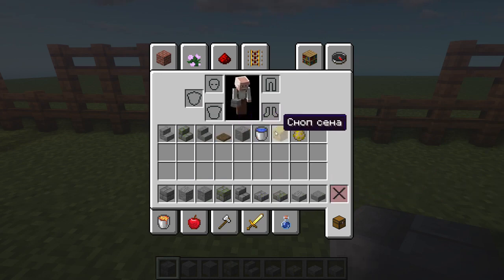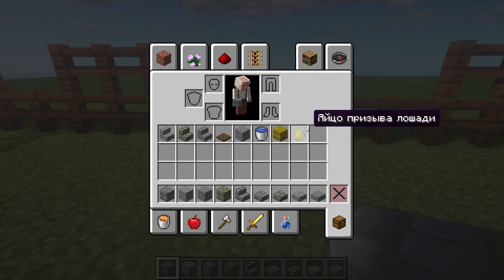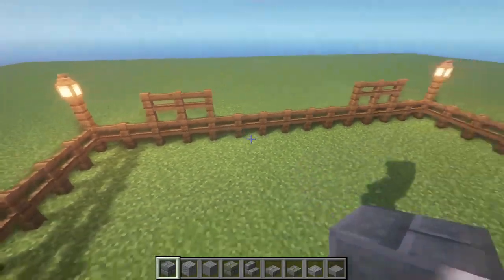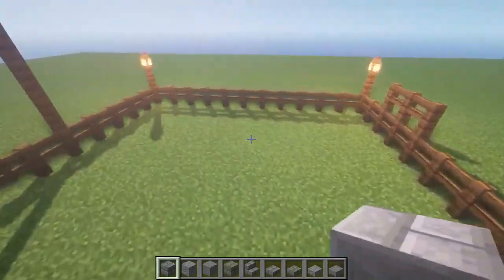Next we will need a spruce hatch, gravel, a bucket of water, a sheaf of hay for decoration, and the cattle themselves — in our case we will have horses. So let's start building.